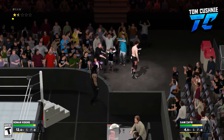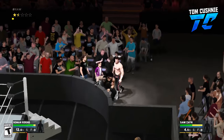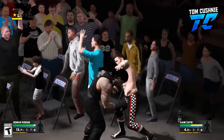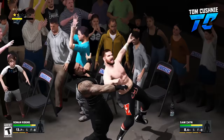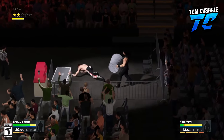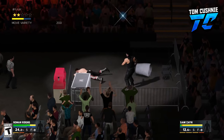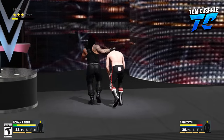You simply press the L1 button — that's all you have to do to get into the crowd. We've got the Snickers logo on the chairs, which is a pretty nice touch. So we've got Sami Zayn with an uppercut against Roman Reigns, and this is the little crowd fighting area, with the bin used by Roman Reigns.